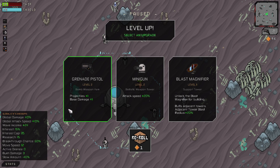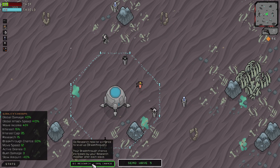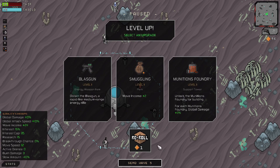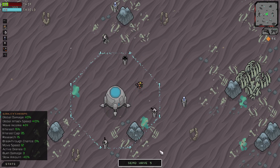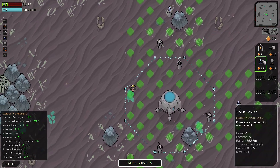As a grenade pistol, we can actually increase our projectiles by one - let's do that. We can also attempt to level up right now - 60% chance, let's do it. Breakthrough - so we get another level up. We can go for the blaz gun. We definitely need more defenses - that was not enough. We got roasted.